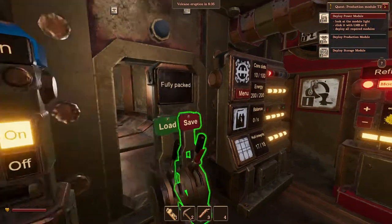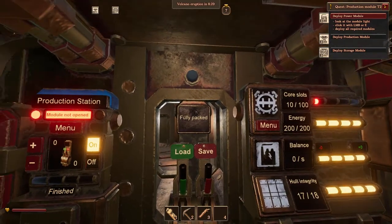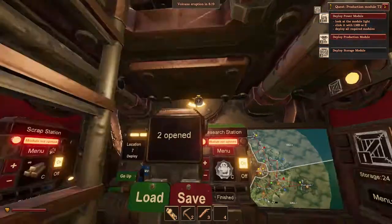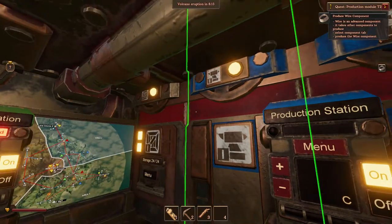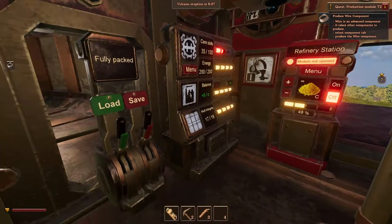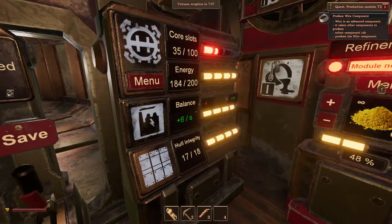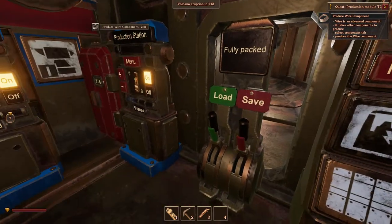Let's put it here so we can see it. Now we see it says 'fully packed' — this means I haven't saved any presets on this one before. Let's see — I want my production stations up, my production modules up, and I also want the storage up so we can actually do something. As you can see, they are making energy when they need to. So this is a decent setup if you want to produce things.